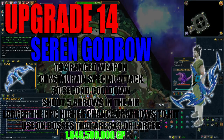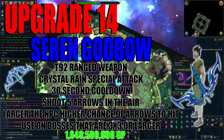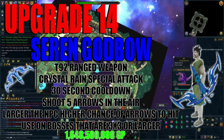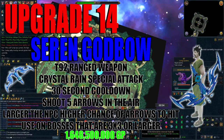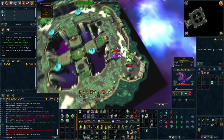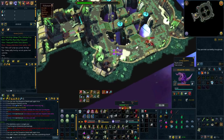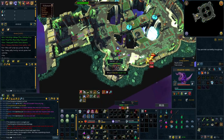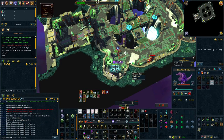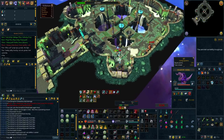Upgrade 14 is the Seren Godbow. This is a tier 92 range weapon that gives you the Crystal Rain special attack, which shoots five arrows into the air with a 30-second cooldown. The larger the NPC, the higher the chance the arrows have to hit it, making it most effective on bosses with a 3x3 or larger area. For bosses like Araxxor this is extremely useful — at the beginning of the fight in a Death Swiftness you can average 27,000 damage from this special attack, increasing to 41,000 at the end of the fight when Araxxor is technically a blocked NPC. At any boss bigger than 3x3 this ability is extremely valuable and can be used every 30 seconds.